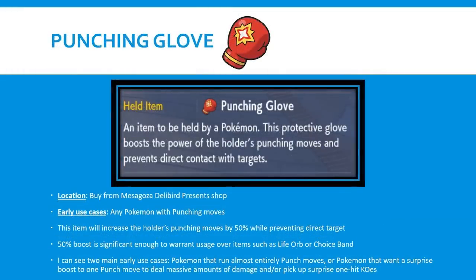The previous two items will be used quite a good amount and are really game-changing. The next couple of items can be relevant but won't be used nearly as commonly because they're fairly tailored towards specific Pokemon. The Punching Glove boosts the power of the holder's punching moves by 50%, and also prevents direct contact with targets. 50% is a major, significant boost - significant enough to warrant usage over items like Life Orb or Choice Band. I initially thought if it only gave 20-30%, would you really want to use it? But 50% is quite a big deal.